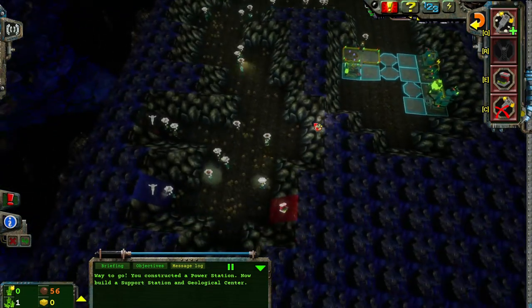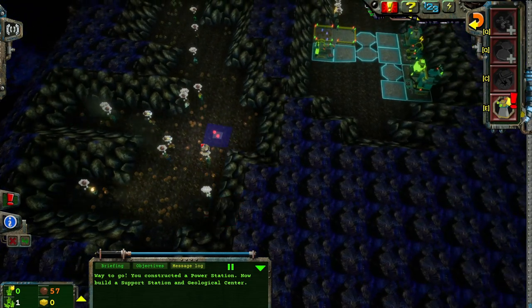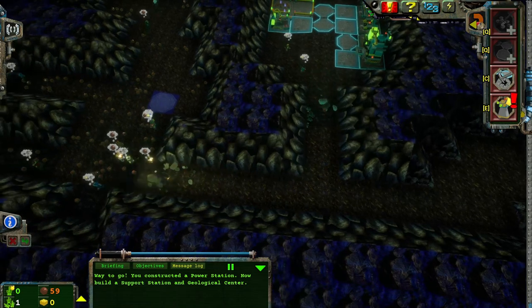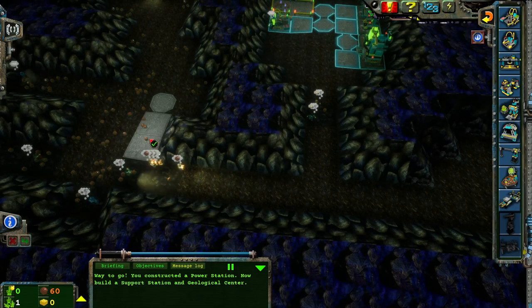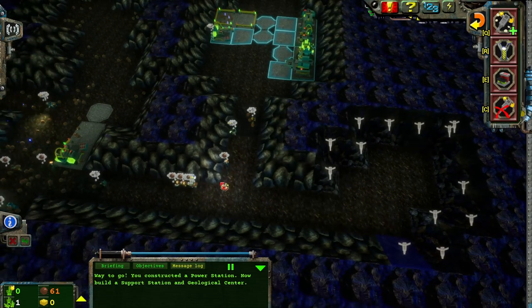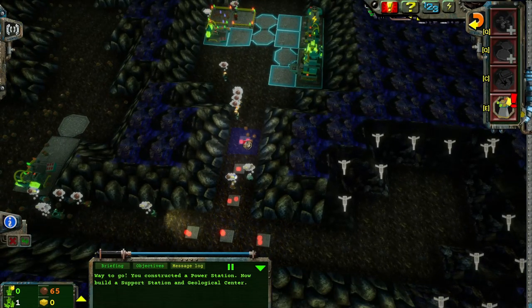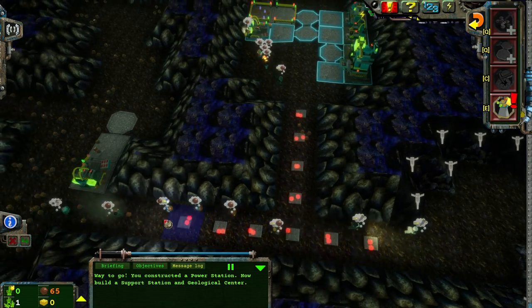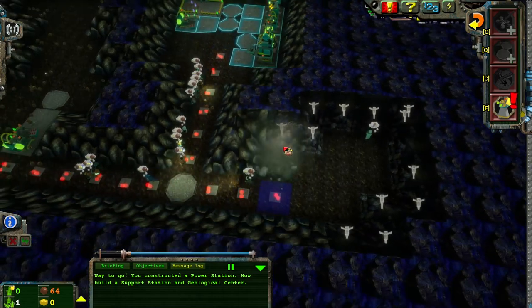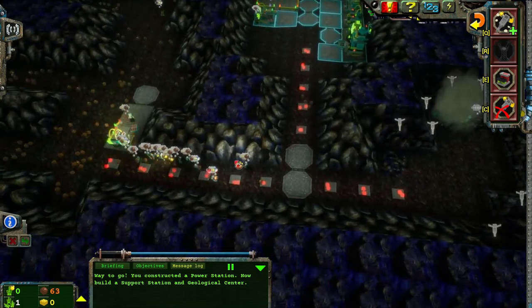I need three more energy crystals. Where are they? I'm gonna build a forward tool station here, just in case. A new cavern has been discovered — forward tool station maybe? Not necessary? I'm gonna build it anyways, because now I'm committed. Get to work, guys. I'm just gonna put power paths in this corridor so that the Rock Raiders run faster — for no other reason than the aesthetic of it. Just because I think it'll be fun.